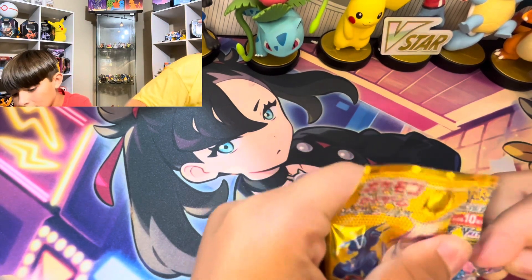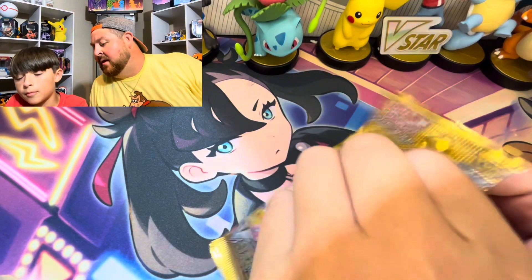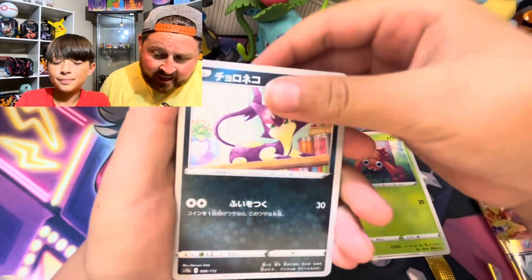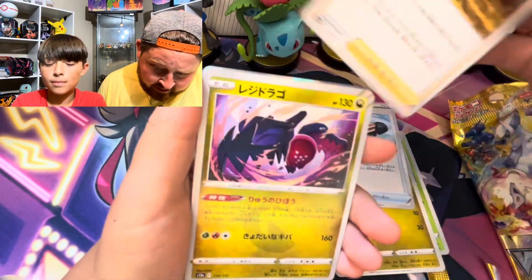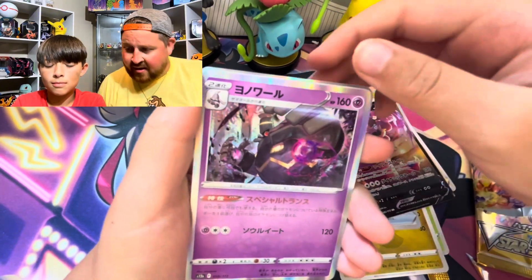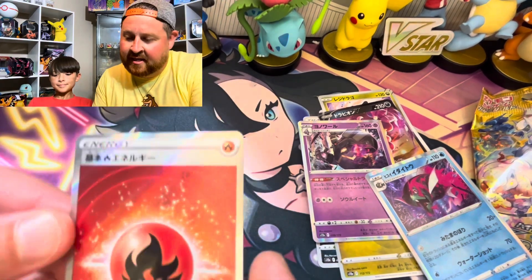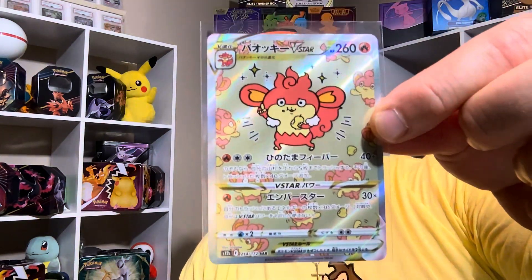Let's close our eyes for the last pack - hopefully it's the god pack. All right, it's not the god pack but hopefully this is our SAR. A V but no SAR. There's the special energy - cool! Look at that. So to clarify, we did pull our SAR - it is right here, the Simisear. It's an amazing card. You get an SAR, several ARs, and a special energy. We pulled 15 total hits out of 10 packs - that's absolutely absurd.